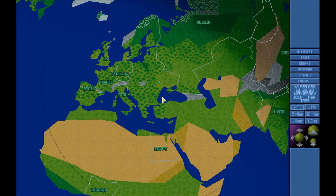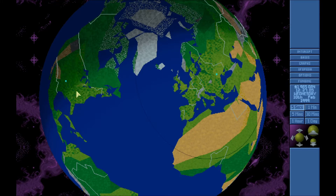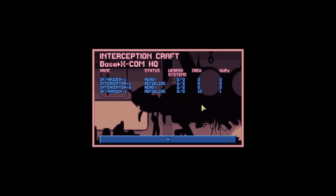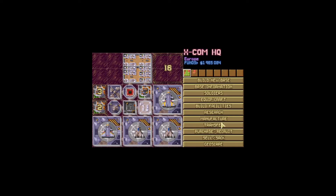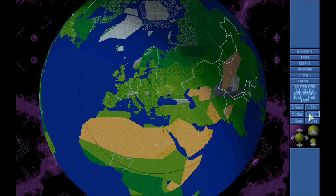Welcome back for more XCOM. We're building a base, and I think I've re-equipped everyone. Johnny Bones is my new guy — he's probably gonna die immediately. Three more days wounded. We are researching a lot of stuff and building. Let's go.